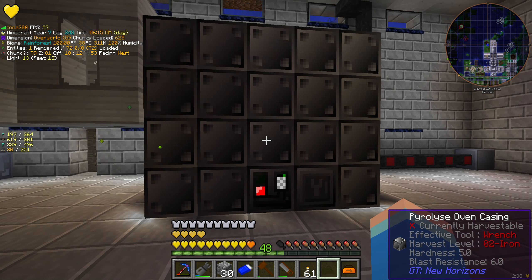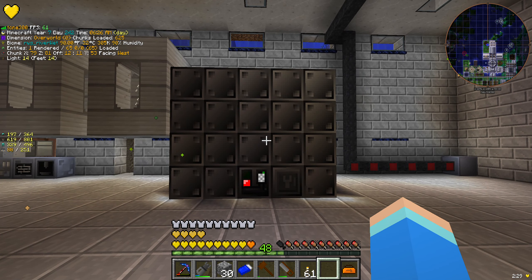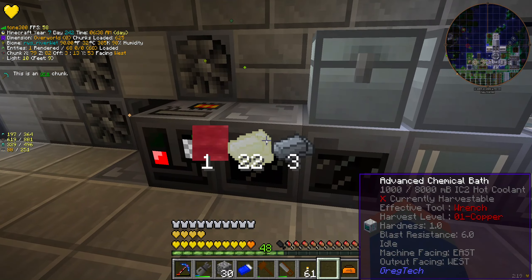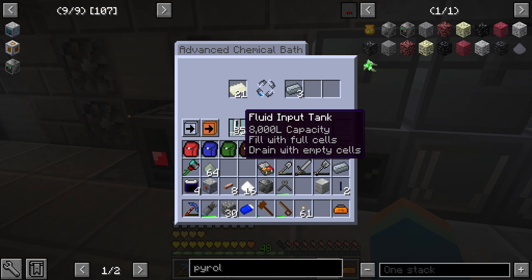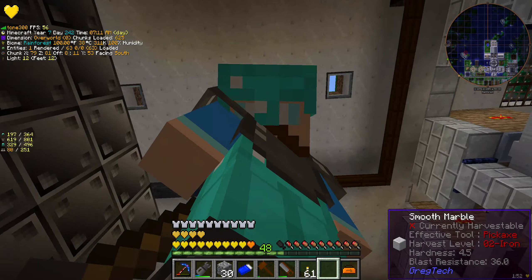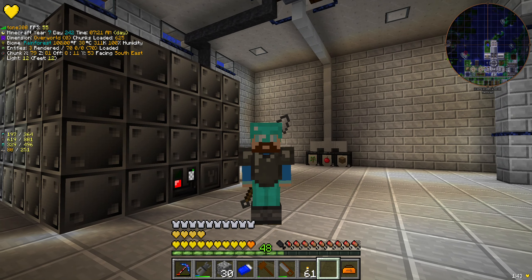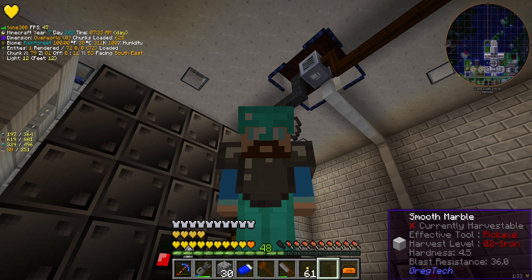I think we will stop this episode here because it's going to take quite a while to set up power and inputs and outputs, but I'll get all that set up and we'll cover it at the start of the next episode. There is our pyrolyse oven! While we're here, let's go and check on our kanthal ingots - we've got as far as three, we need to put more cooling in. Hopefully when we come back next time that will also be done because there are 60-second recipes. Thanks all for watching, I hope you've enjoyed this episode. Hit that like button and subscribe if you haven't already, and we'll see you again soon - bye for now!